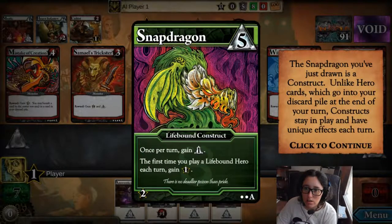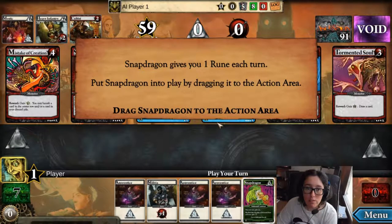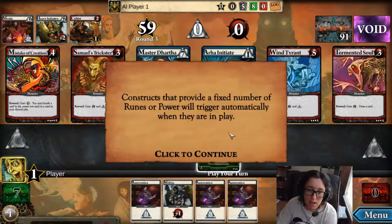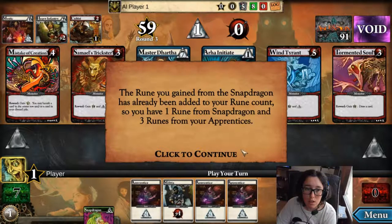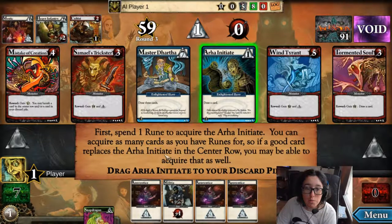The Snapdragon you've just drawn is a construct. Unlike hero cards, which go into your discard pile at the end of your turn, constructs stay in play and have unique effects each turn — they're a continuous effect. Snapdragon gives you one rune each turn. Put Snapdragon into play by dragging it to the action area — it goes down here because it's a construct. Constructs that provide a fixed number of runes or power will trigger automatically when they're in play. The rune you gain from Snapdragon has already been added to your rune count — you have one rune from Snapdragon and three runes from your apprentices. Spend one rune to acquire Aura Initiate. You can acquire as many cards as you have runes for, so if a good card replaces Aura Initiate in the center row, you may be able to acquire that as well.